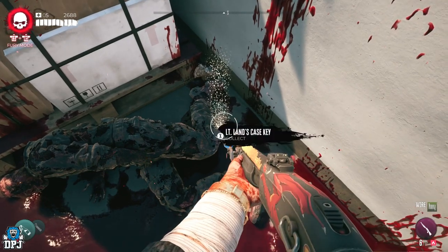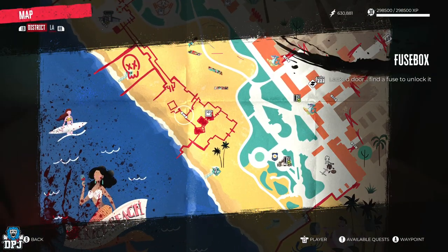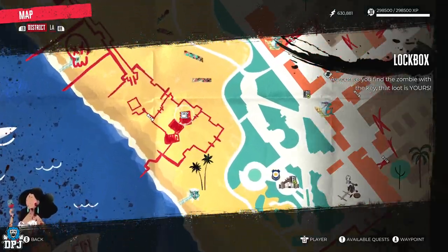So grab the keys guys. From here, head to this point on the map as you can see me at. The case is literally just behind the door — open it and that revolver is yours to do as you please with it.